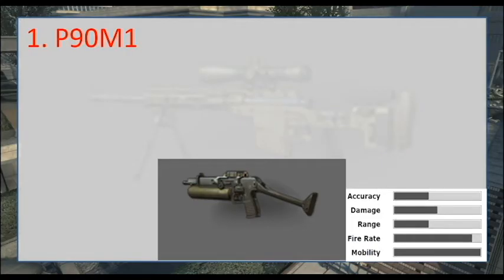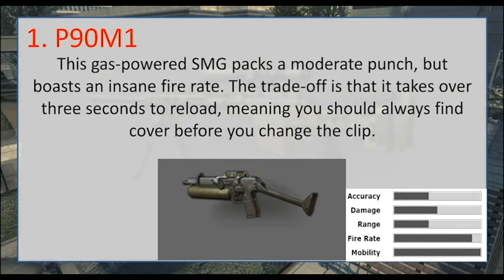At number one it is the PM9. This is a pretty darn good gun. This gas-powered SMG packs a moderate punch but boasts an insane fire rate. The trade-off is that it takes over three seconds to reload, meaning you should always find cover before you change a clip.